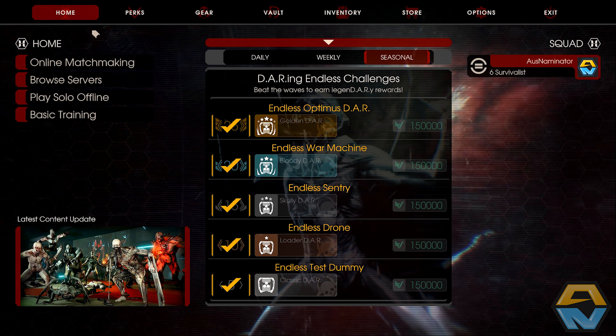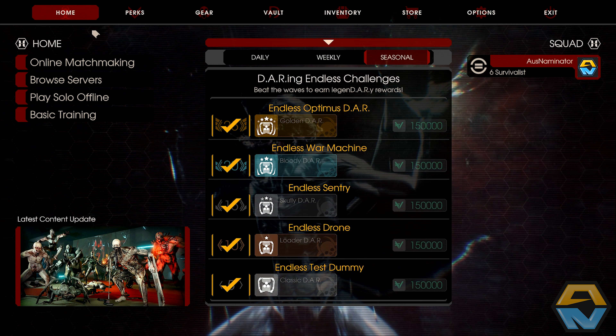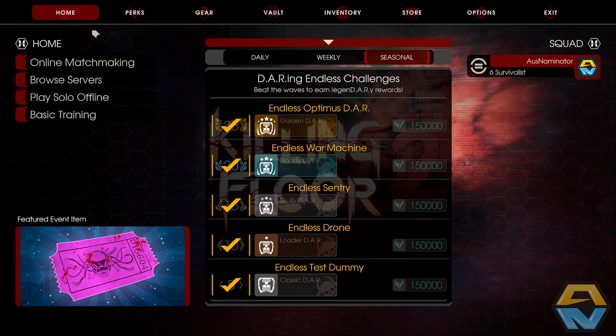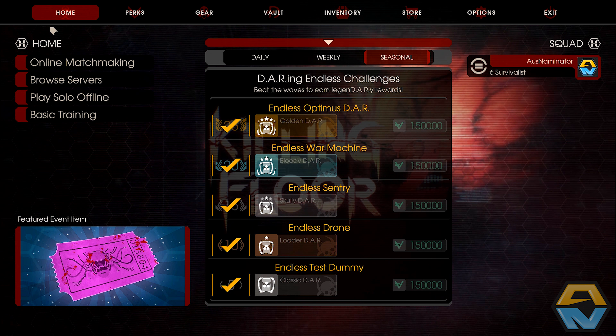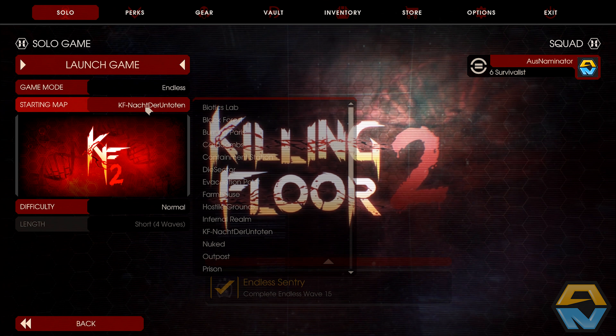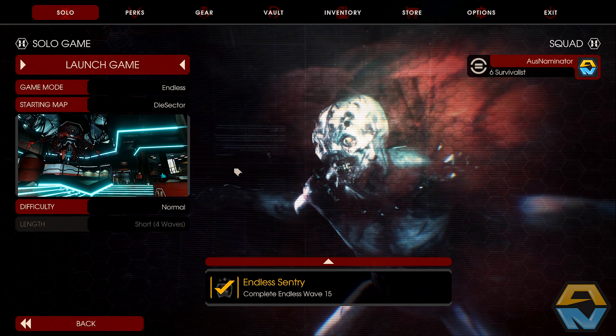It's also brought with it two new maps. We've got Power Core, which is a community map, and then we have Dissector, which is an endless mode specific map. Today we're going to be jumping into the endless mode and we're going to jump into Dissector.